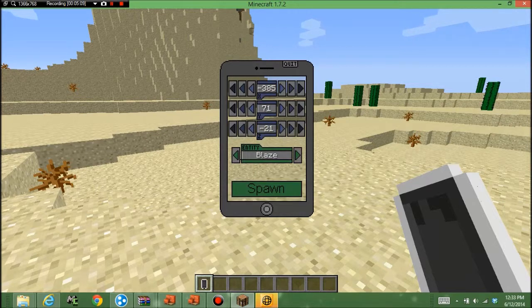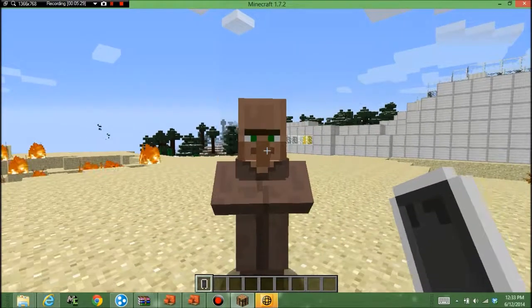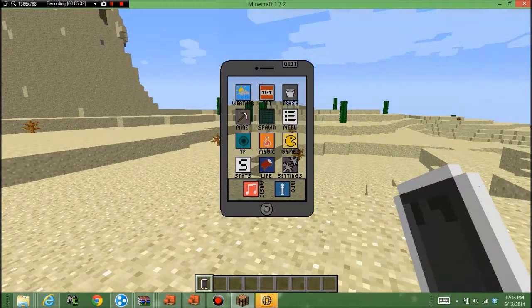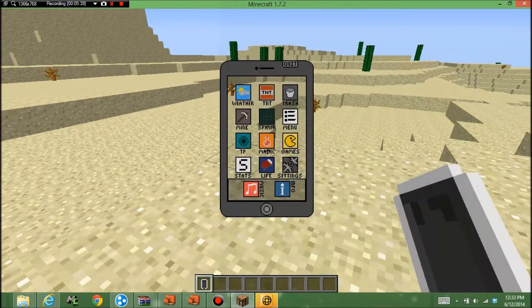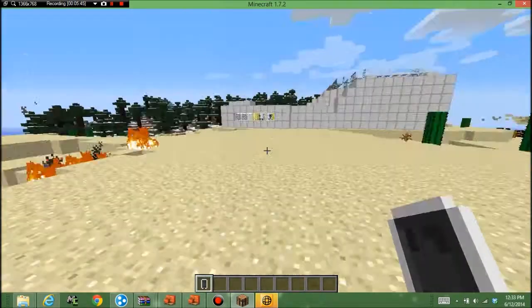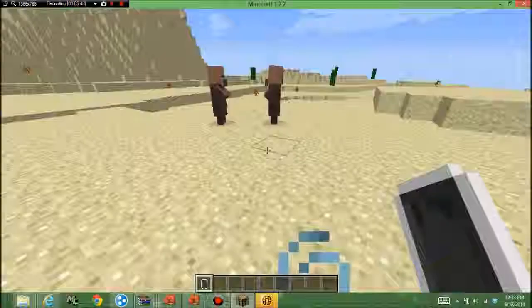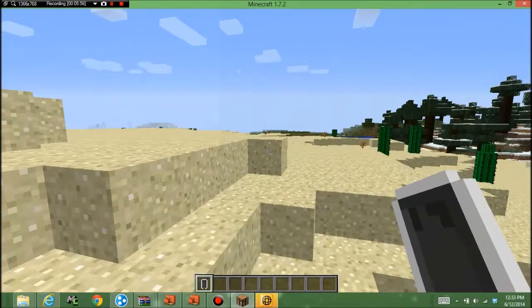You can spawn mobs like this. Next thing you can do is teleport, but I'm not really going to do that. You can play with magic — you can add speed and it gives you speed, which is really cool. Like if you want to run really fast and someone's chasing you, you can use your iPod to apply the speed.